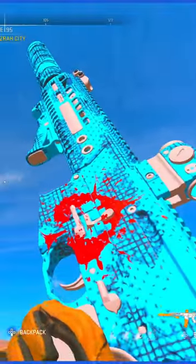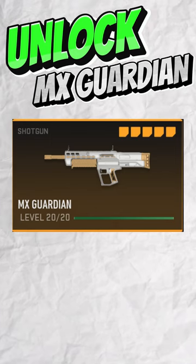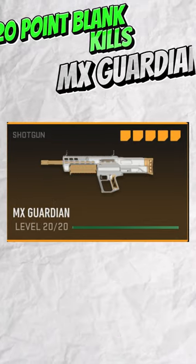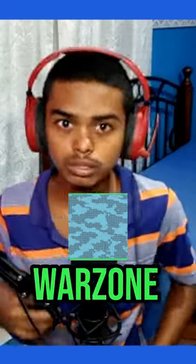This camera is called the Connected Dots, and this is how to unlock it. Step one: you need to unlock the MX Guardian — you can either do the challenges or exfil on DMZ. Step two: you need to level up the MX Guardian to level eight. The final step is to get 20 point-blank kills with the MX Guardian, and that's how to unlock this favorite camo on Warzone 2.